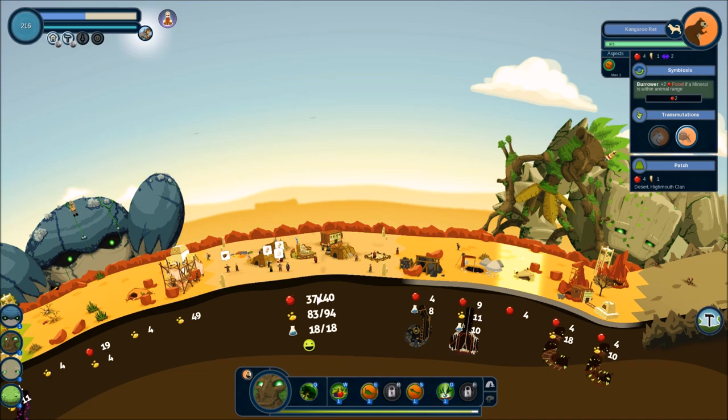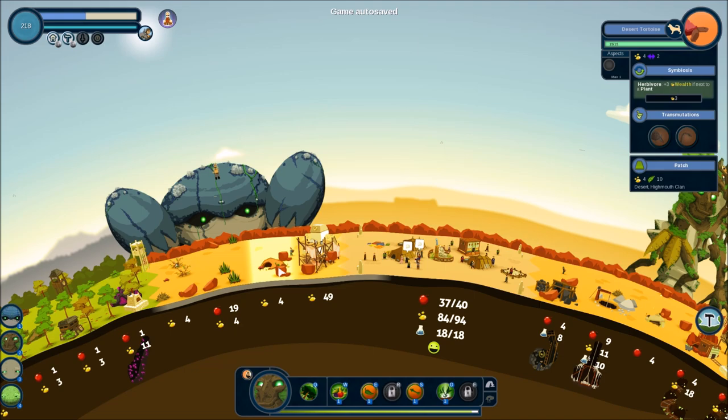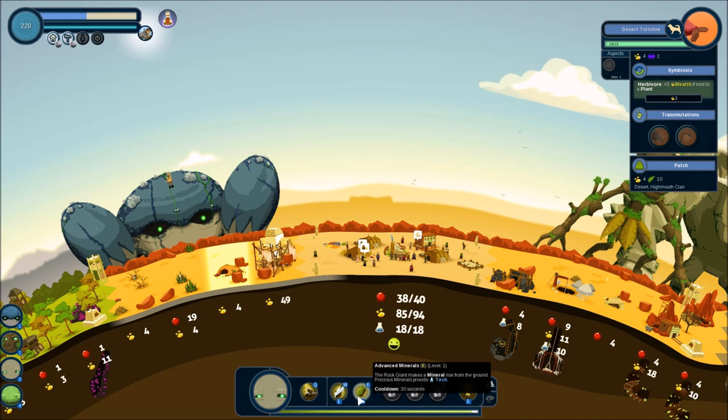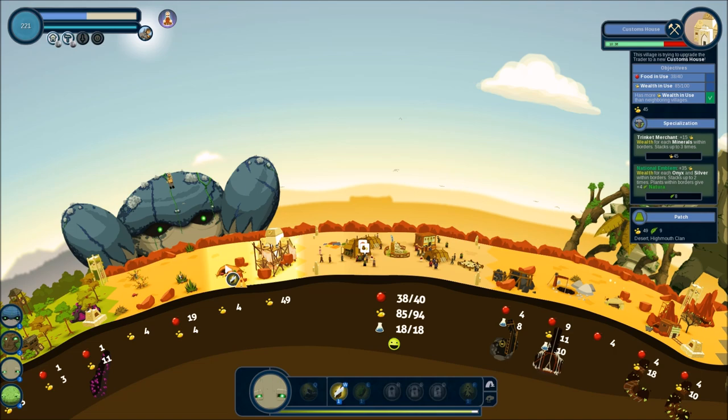That didn't help at all — got up to one of these things, got me up to the 40 food I need. So now I just need to get the wealth up a little bit more. I kind of don't like that herbivore though; I'd rather replace this with another mine. Does this thing have any symbiosis? No, so let's just put another mine over here.